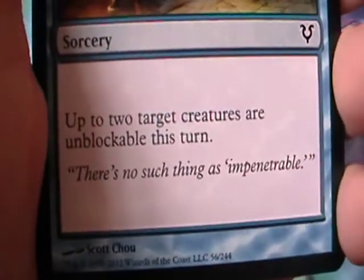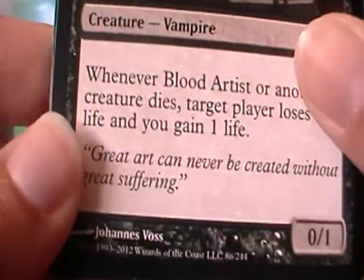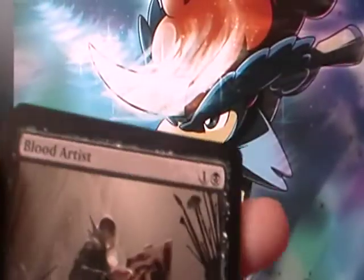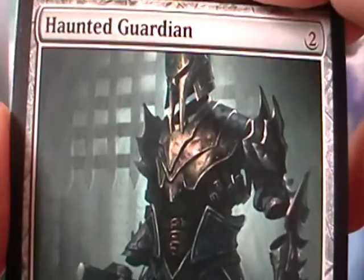Ghost Form — unlockable. Blood Artist. What is he painting there? Looks weird. He is painting with blood — you can see his paint is red, and we all know blood is red. Great art can never be created without great suffering. That's not how I'm going to paint my figures from now on — I'm just going to paint them red with my own blood. Or maybe some of my viewer's blood. Better watch out.